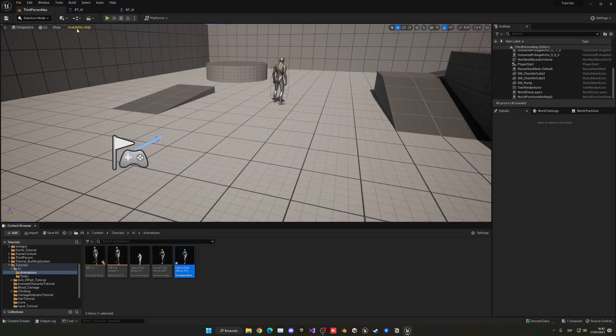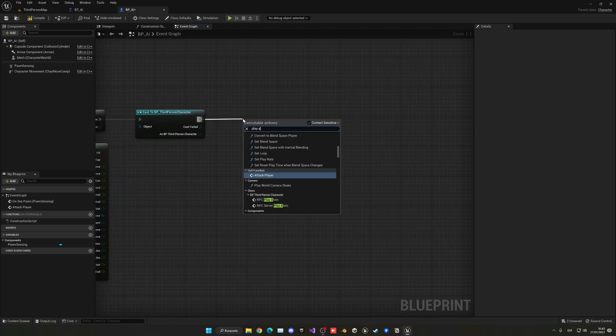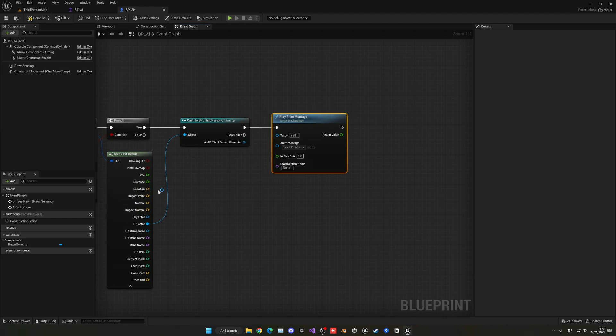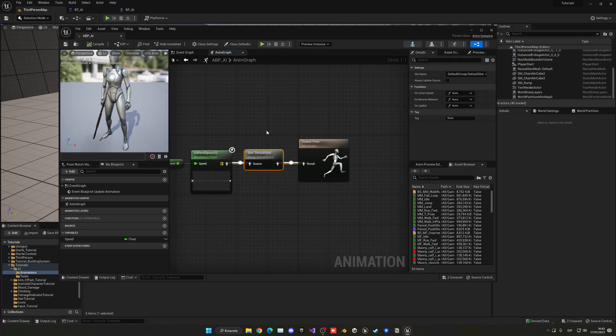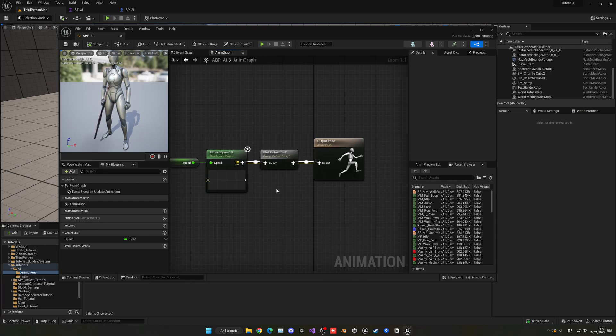Now we have the attack animation playing. Make sure you save everything with Control+Shift+S. Close the task and go into the blueprint. In the Content Browser, right click the animation and create an Anim Montage. This animation montage will look identical but we can call it whenever we want from a blueprint. Go into the AI blueprint, delete the print string, and instead call Play Anim Montage and select the attack montage. Make sure in your Animation Blueprint's Anim Graph you have the Default Slot — this is where the animation montage will play by default.